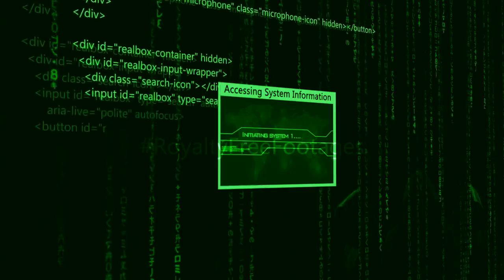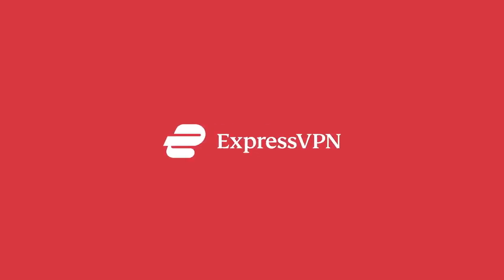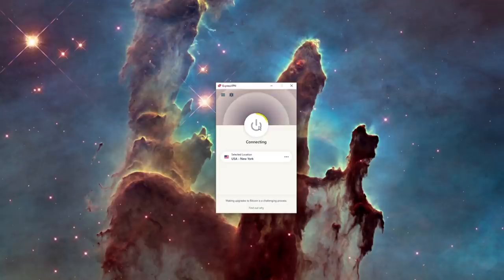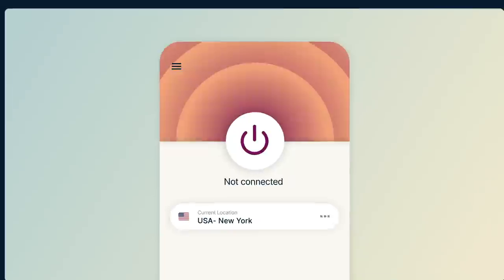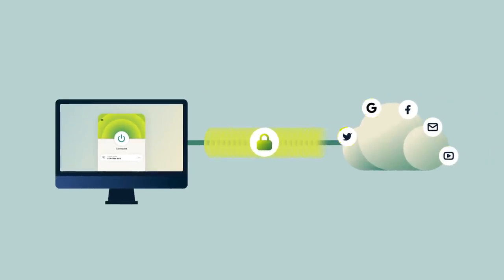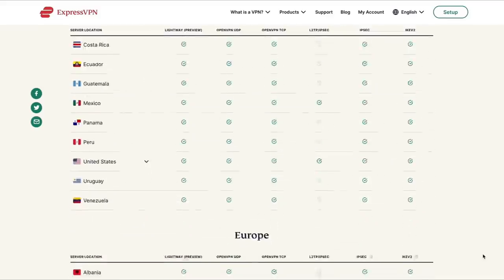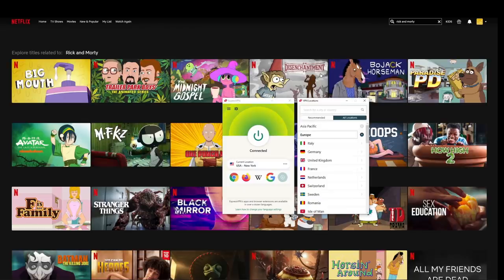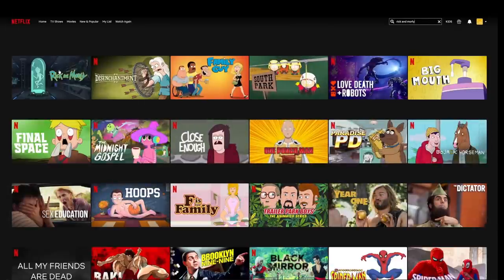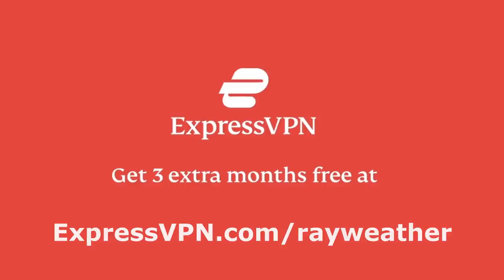Today's video is sponsored by ExpressVPN, an app that lets you funnel through a secure encrypted tunnel, making it harder to get hacked. You can connect with one click and use up to five devices simultaneously. ExpressVPN encrypts 100% of your network data, so on unsecured networks other users can't hack you. It also lets you change your online location to unlock content from other regions — for example, connecting to a UK server unlocks Rick and Morty on Netflix. Get three months free by visiting expressvpn.com/wayweather or clicking the link below.